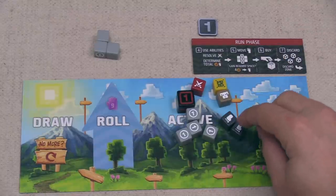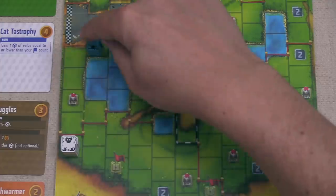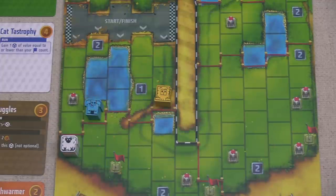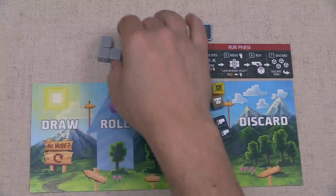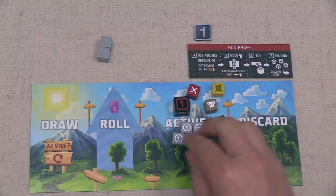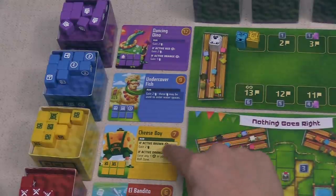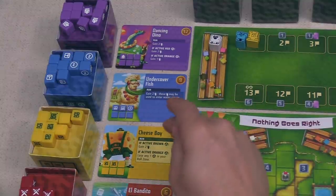Blue has four feet and could spend credits for another, but they're happy moving four times. If they move three spaces they'd stop on a spot to lose a die. They decide going a little slower is worth it and lose one light gray die. Then they can buy: two buying power from Muggles, four more from other dice, plus a credit gives them eight buying power total. The next die above Cheese Boy is Undercover Fish at nine, which they can't quite afford. They buy a Muggles brown die for three and an up-to-11 green die for five, spending one credit to cover the eight total.